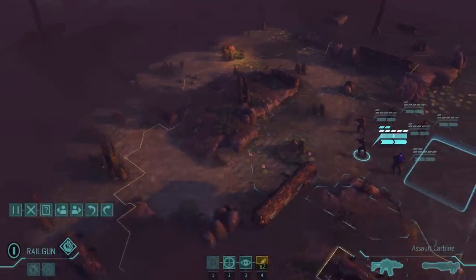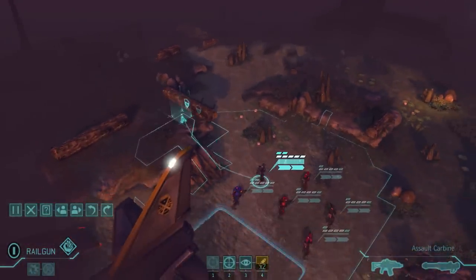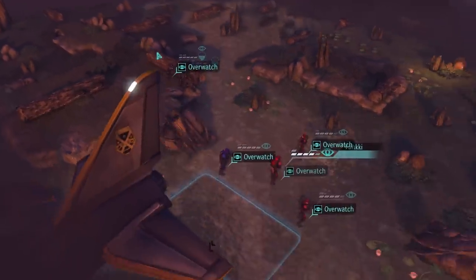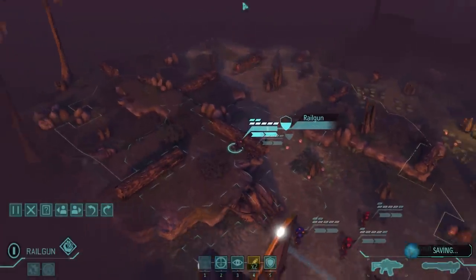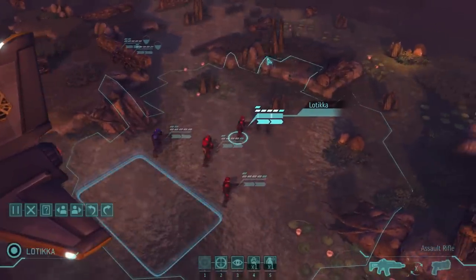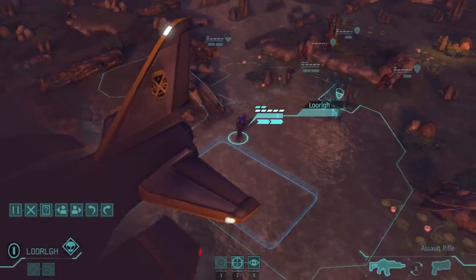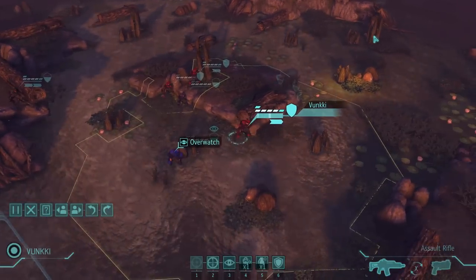The really good thing about this mission in particular is it's gonna give us something we really need — alien alloys — that I don't have any access to. I'm gonna dash this person right up here. I'm gonna overwatch everyone else for a turn just so my sniper is in position. I'm debating if I should go down the center or not — I guess I could, there's some decent cover. It's my rocketeer — there's not an incredible amount of aliens there as far as I know.